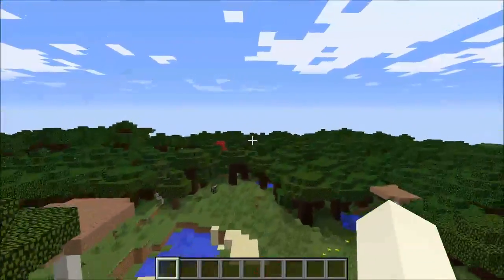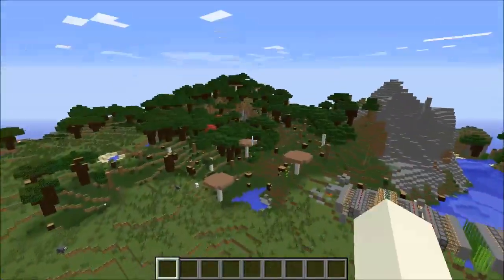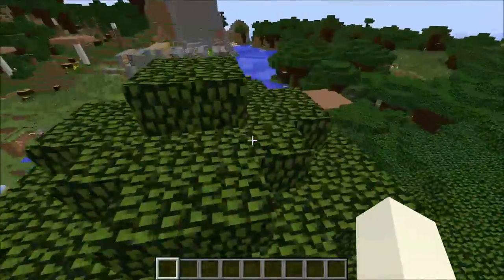They added also new biomes. This is a roofed forest — it looks pretty cool, I burned a lot of it down on that side. They added extreme hills biomes that are, like, plus — it's called Extreme Hills Plus. They're a lot bigger and stuff like that.